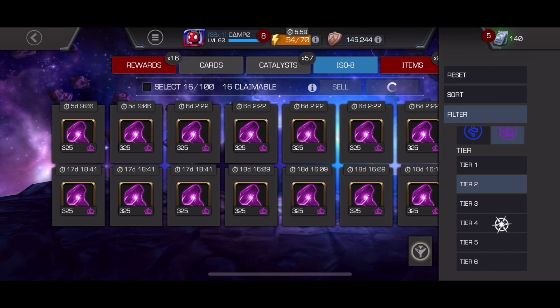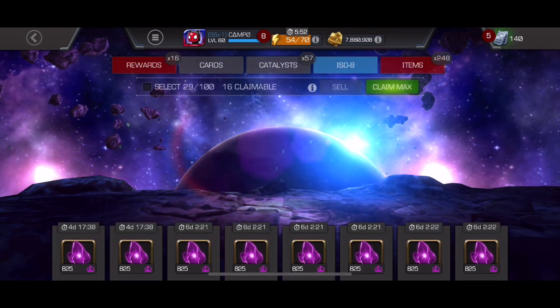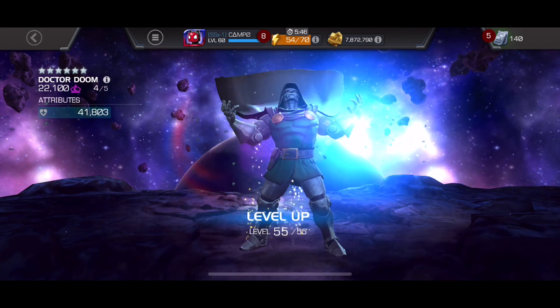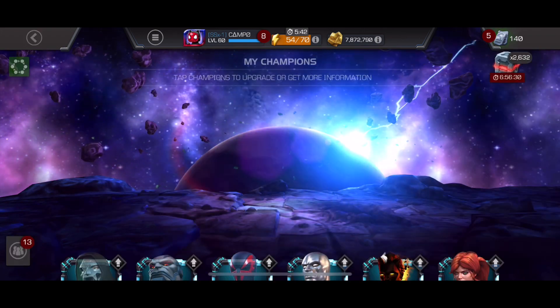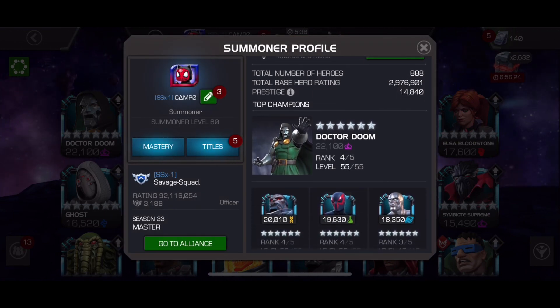I do understand why they have the Thronebreaker objectives versus the Paragon ones. But being someone that would have been at the very top of Thronebreaker - so close to Paragon - if I missed out on that, I would definitely be pretty salty about it. So getting Paragon, getting two sort of undeniably great champions in my profile, along with Apocalypse - I just think it's fantastic.